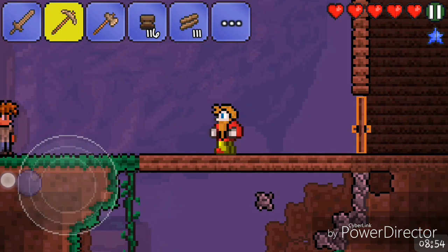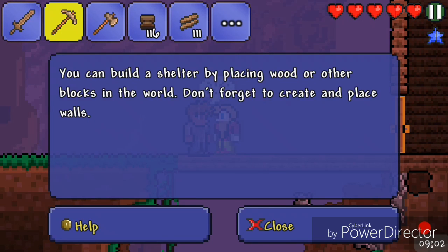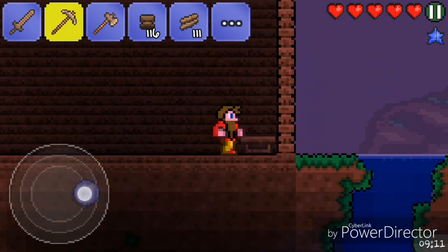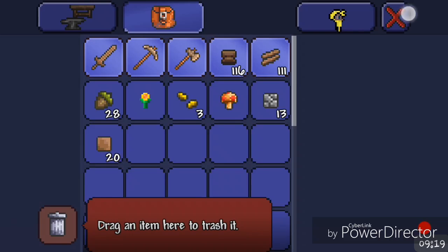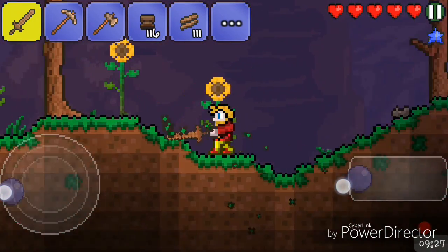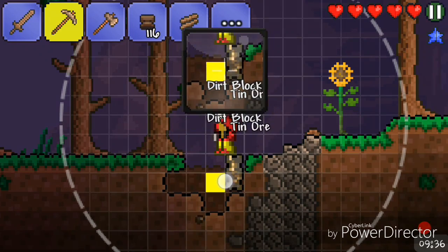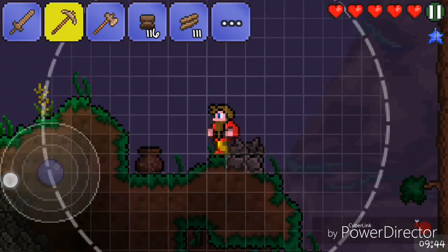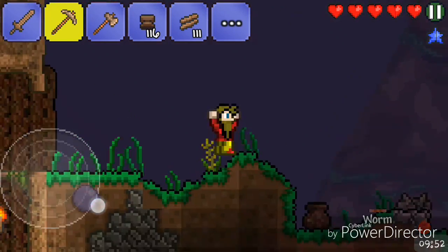It's turning night — come on, don't be like this to me. I need to get some torches, I need to get some gel. There's some lead which I can make — no wait, this is tin, I thought this was lead. I need to get the Wall of Flesh quite early on so I can get hard mode quicker.